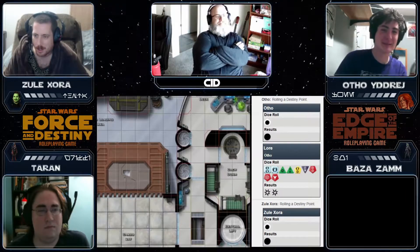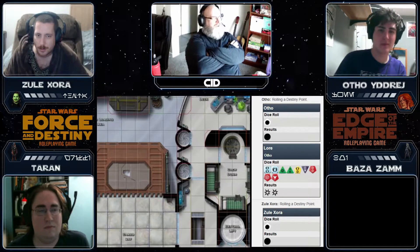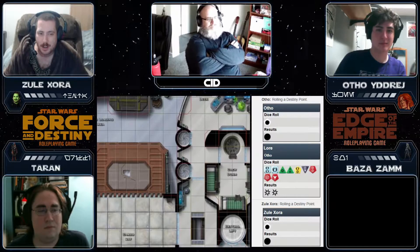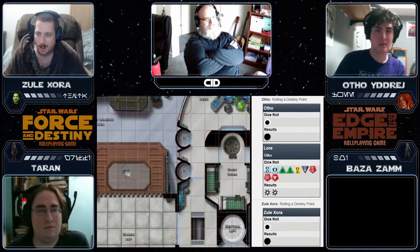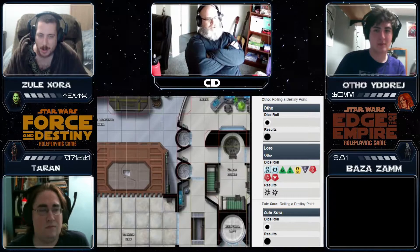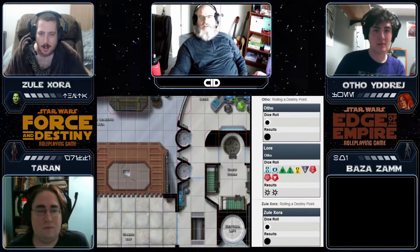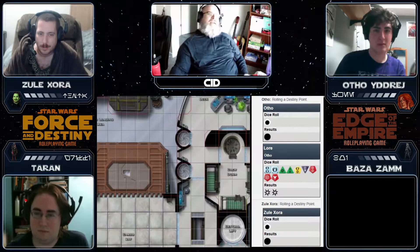Make sure you throw a Force die with it too. Yeah yeah, I would have forgotten. I suffer two strain — let me mark that, it's already on there since we had days between sessions. To increase the difficulty check by one — go ahead and do that on your end. Increase the difficulty by one. Done. Formidable goes to Daunting. All right, that's fine.